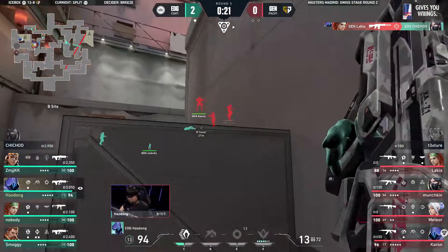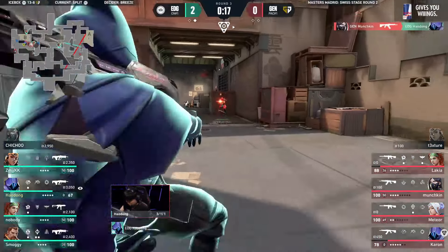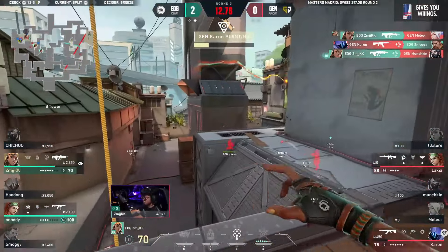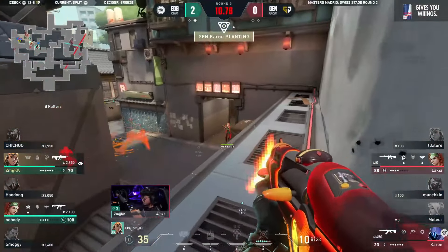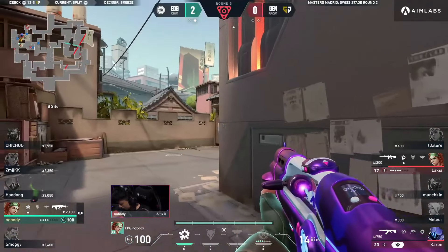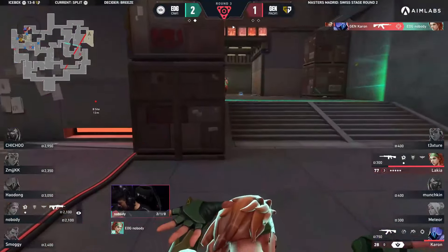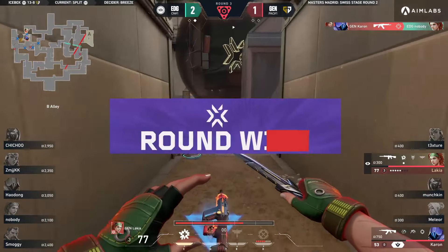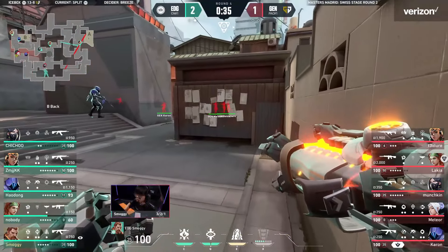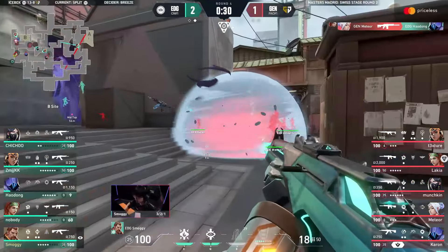Smoggy's still got the stun in back pocket but it's not going to be used till they dive onto site. Howdon is spotted and now challenged by munchkin — good kill found. But it's concon returning like for like — the nade down is perfect. It's not going to be planted anytime soon. Around the back of the site — they don't know that just yet. Karon closes the round out before the heals even come through. They've got two flashes and a paranoia — so much utility for this take.